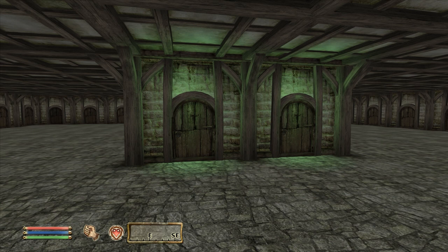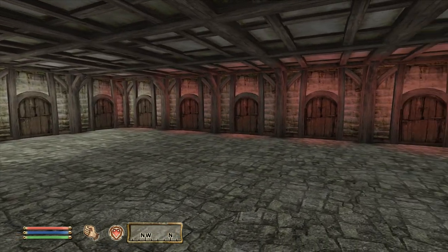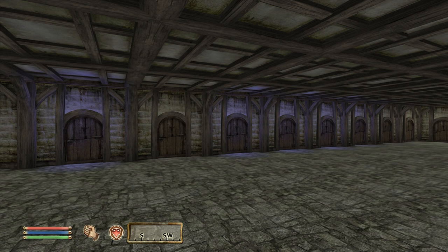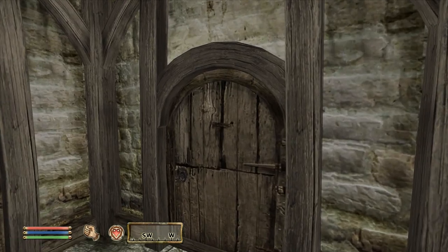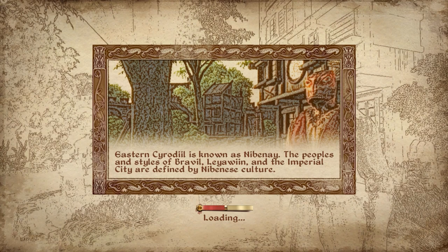What exactly does this testing hall hold in store for us? We're put in a square room where each wall is lined with 10 doors, and there's also a small square in the middle where each side is lined with two doors — 48 different doors in total. Some doors have a red lighting effect, others blue, and some green. These lights seem to indicate which doors lead somewhere and which don't, though only 24 of the 48 doors are actually connected to other cells. Maybe they had linked more cells at one point but those got removed.